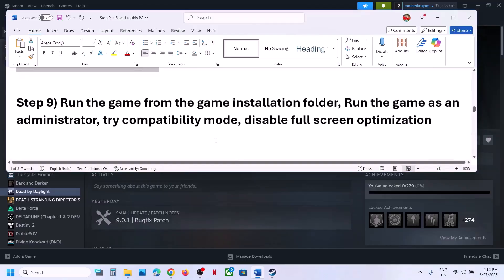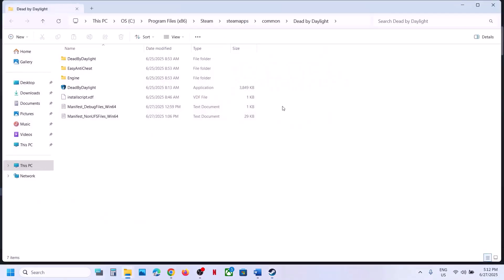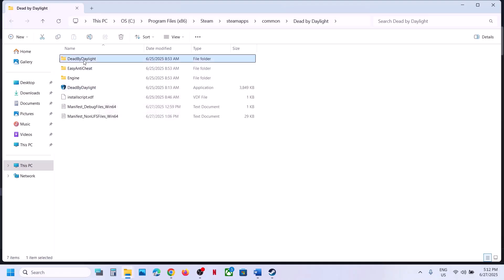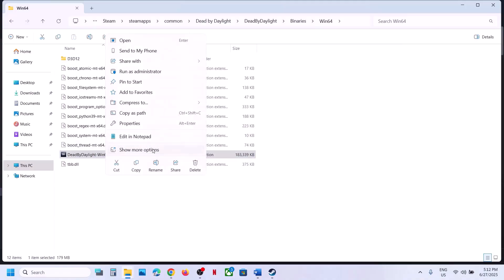The next step is to run the game from the game installation folder instead of launching from Steam. Right-click the game, select Manage, click Browse Local Files, and double-click to launch the game from there. Still not working? Open the Dead by Daylight folder, then the Binaries folder, then Win64, and double-click to launch the game from there.